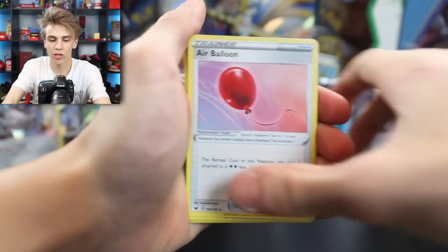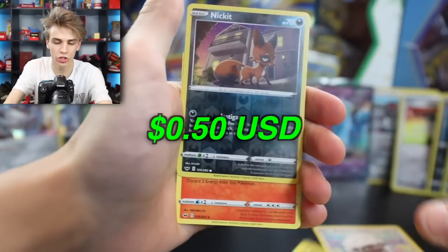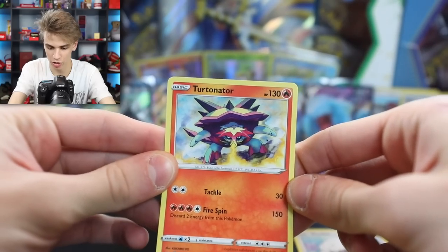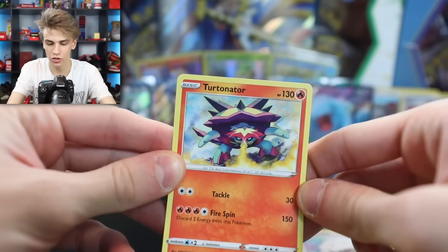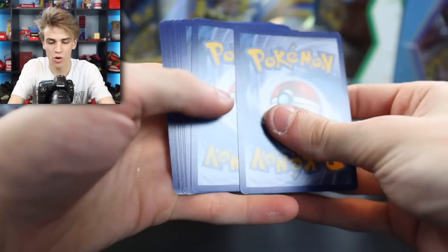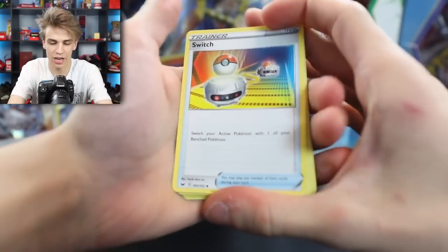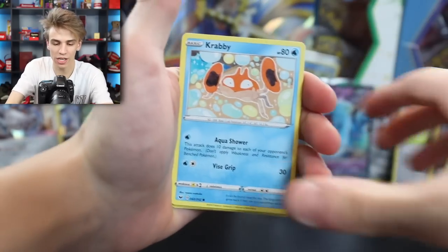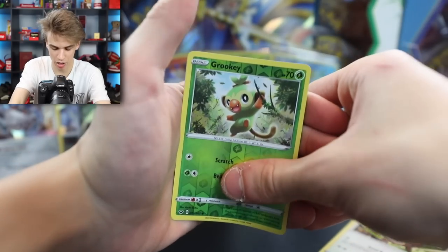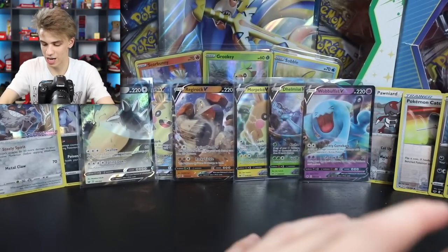Next pack: Eldagloss, Air Balloon, Pal Pad, Sobble, Blipbug, Balltoy, Wooloo, Joltik, Nickit, and a Ternotator. Wow, that's really bad. Next pack: Switch, Energy Retrieval, Heatmor, Rookidee, Krabby, Grookey, Mudbray, Hoot Hoot, Grookey Reverse Holo, and on the end a Noctowl. Nothing. We've got nothing in a row a bunch of times now.